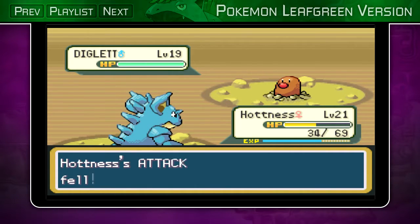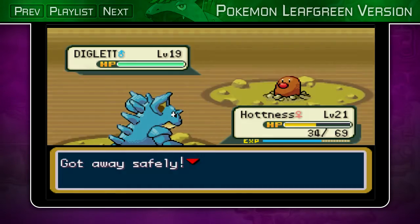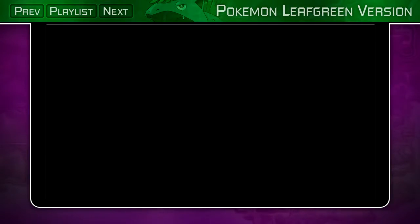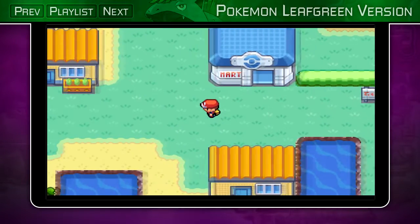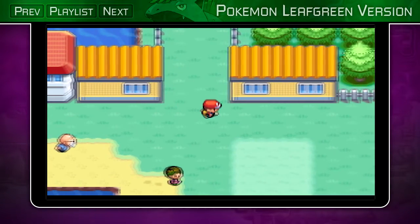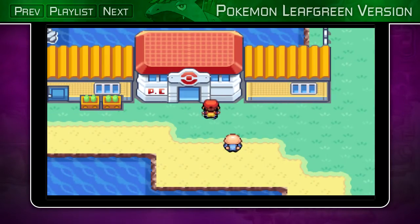Next time on Pokemon Leaf Green, I will go through the SS Anne. I'm pretty much gonna be speeding it up because it's only a temporary area - once you're done, it's gone for good, you can't go back. I'm gonna speed it up to show everything, but I'll take it on the next episode because I don't want this one to drag on too long. Till next time, thank you all very much for watching, and goodbye!